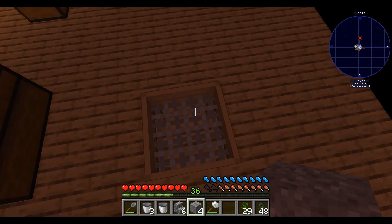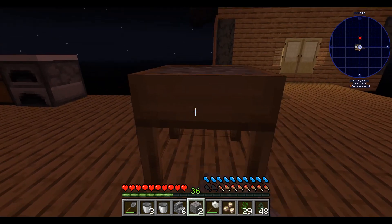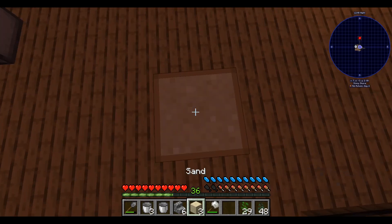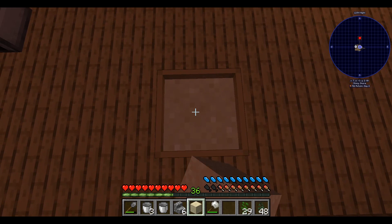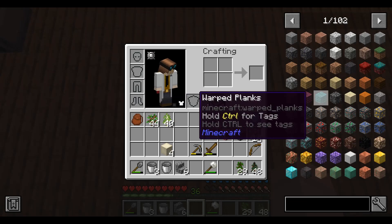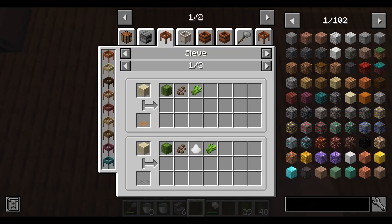I'm going to now be turning gravel into its components, which will then go in here. Now for the sand. I've noticed the percentage dirt is way more efficient with the string mesh than sand, gravel, and dust.